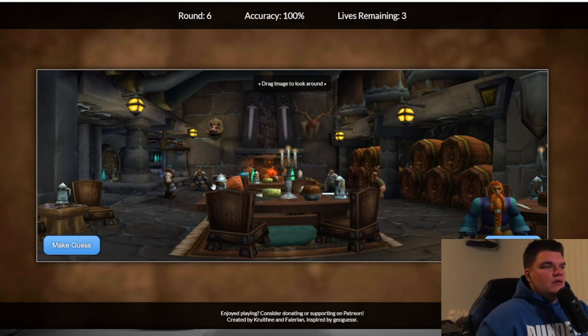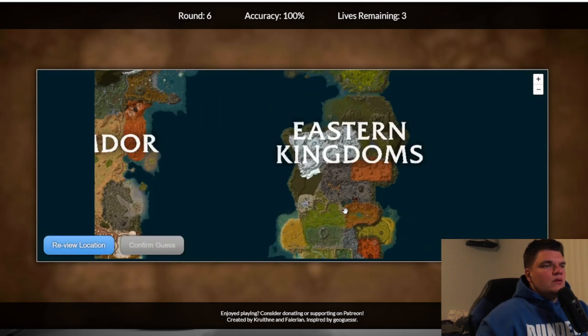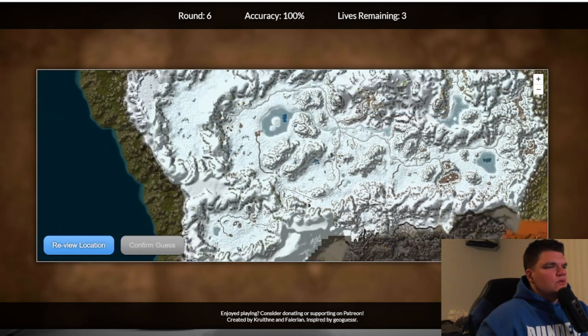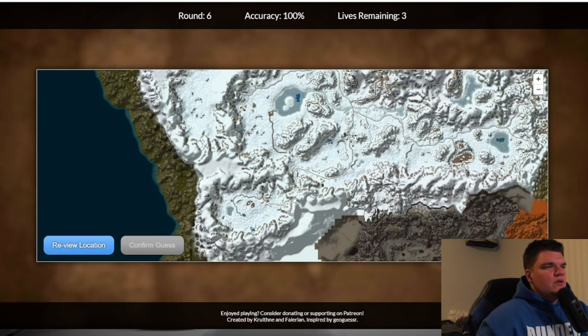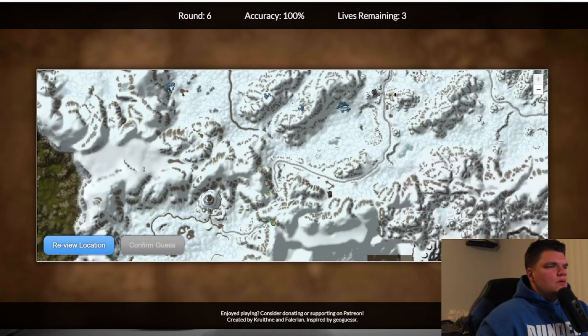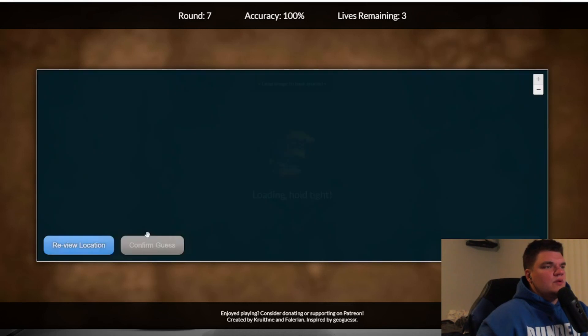Okay, this is the inn — now which inn? Actually, you know what, this is the dwarf one, the first town you go to, because this is the first aid vendor or trainer right here, I believe. Let's see — the starting zone is here, you go here, so it should be like this building. Oh wait — yeah, here's the wall, so it's like right in here. Nice, okay, good.